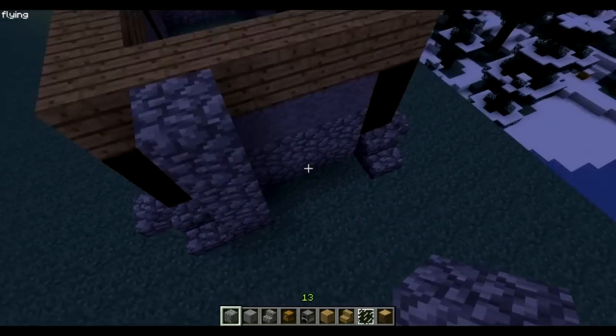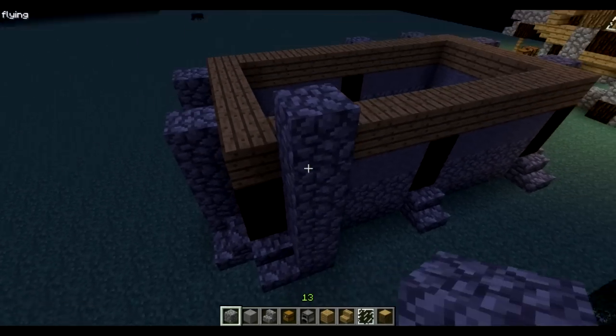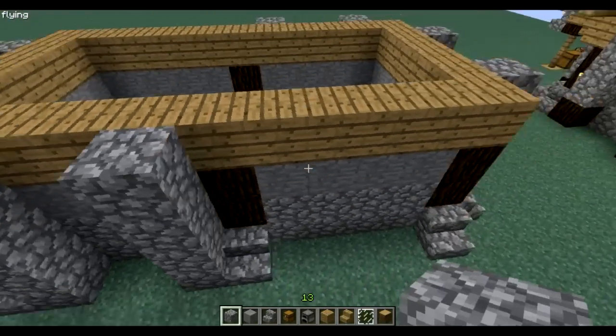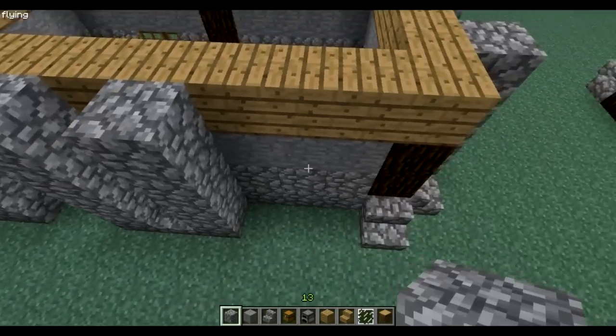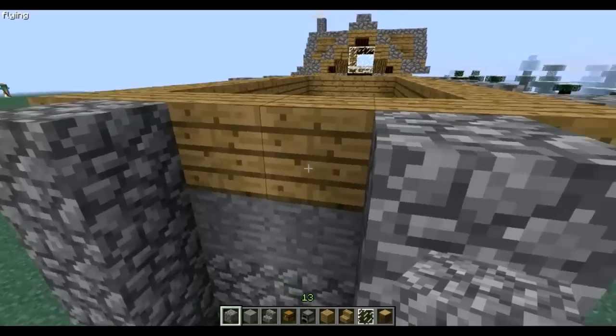No need to do that at the entrance. Right, so I have these pillars here — make sure you leave two in the middle.